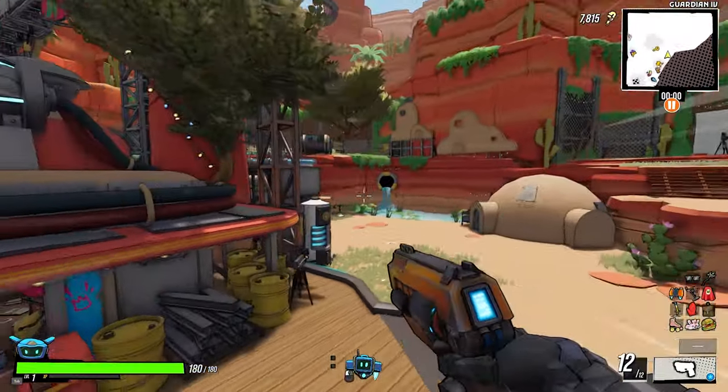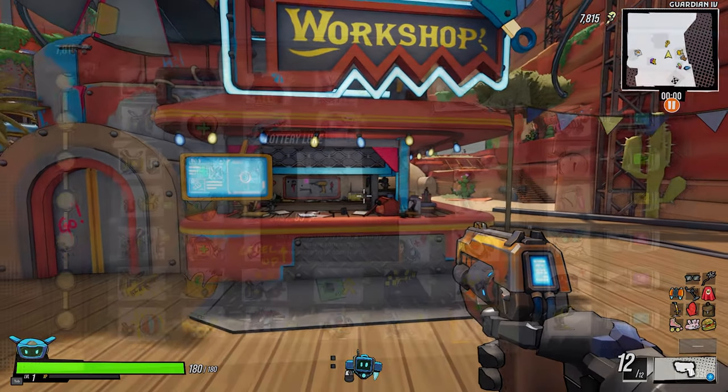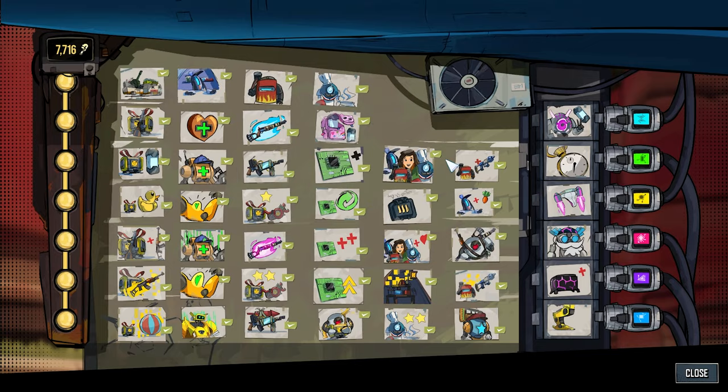Hey guys, welcome back to another episode of Roboquest! I hope you're doing well today, and if you're not, I hope this episode makes your day slightly better. We got a new unlock — Lottery Look. I was looking for him the other day; I didn't realize we have to pay for him. So let's unlock Lottery Look. Max deploys Lottery Look — a friendly bot that can use your surplus wrenches to try to obtain gifts. Oh, that's amazing!